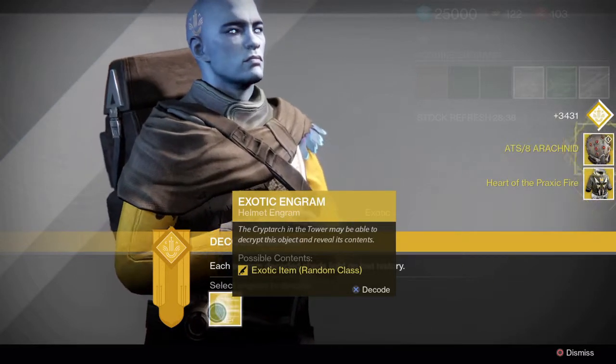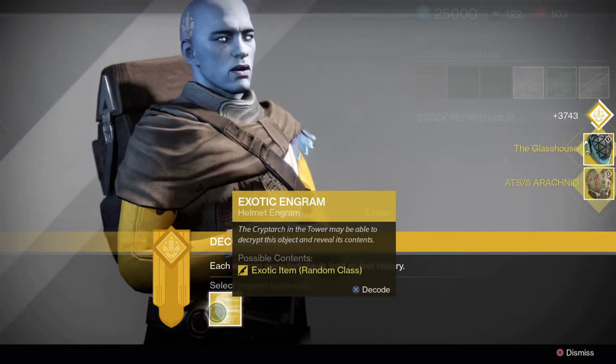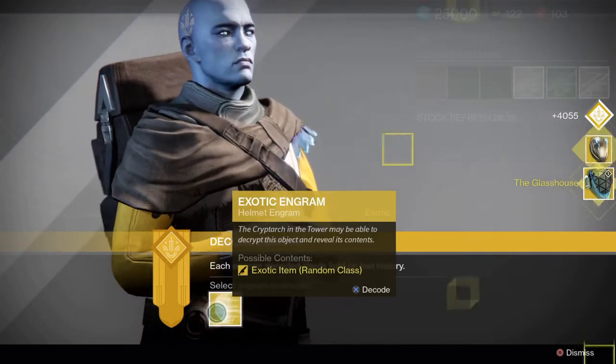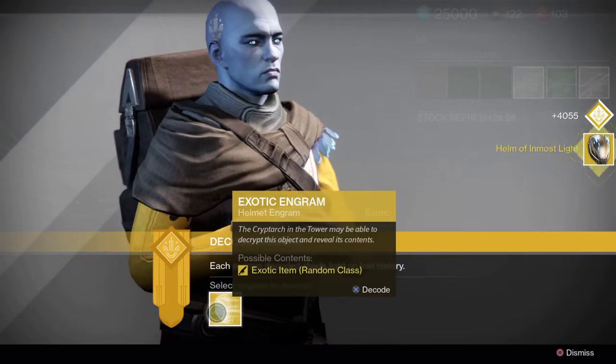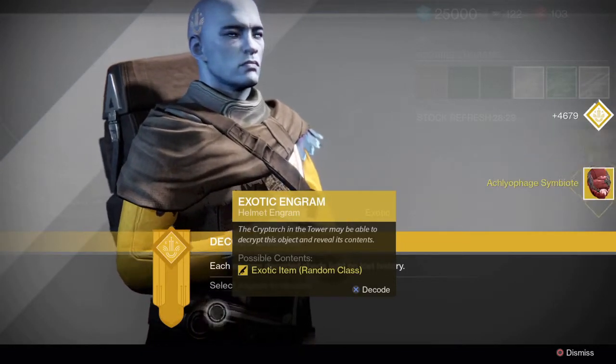My Titan character happened to be the most lucky out of all the characters I had. It just so happened that the Titan was the last character I created, so a lot of the exotics I did get happened to be things I did not have already.